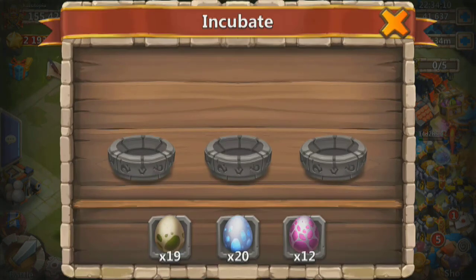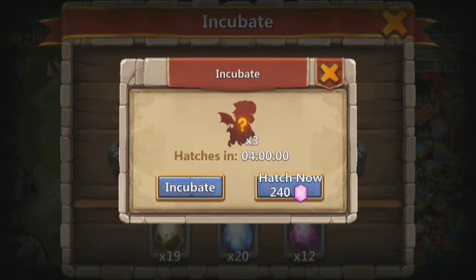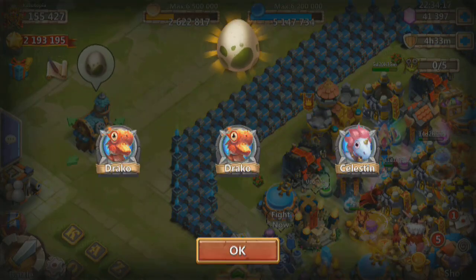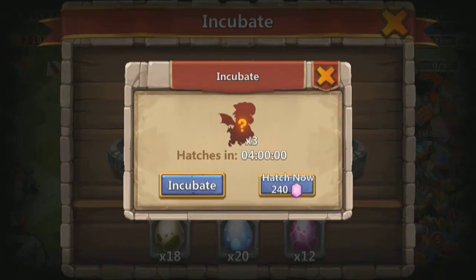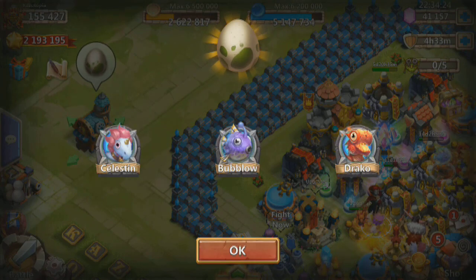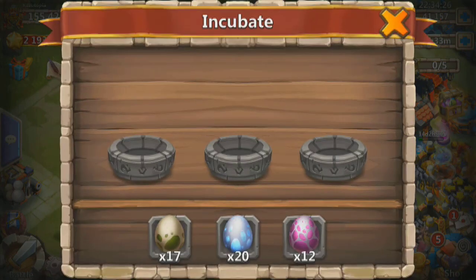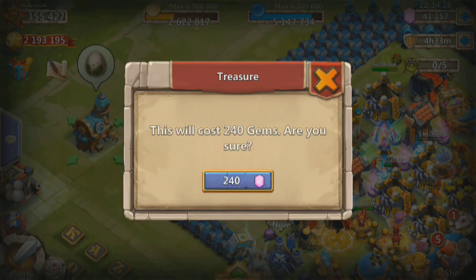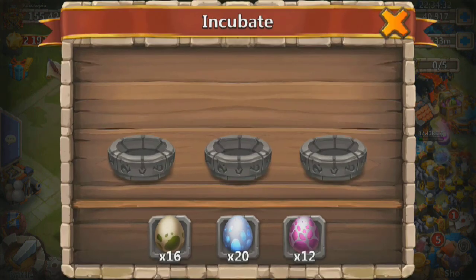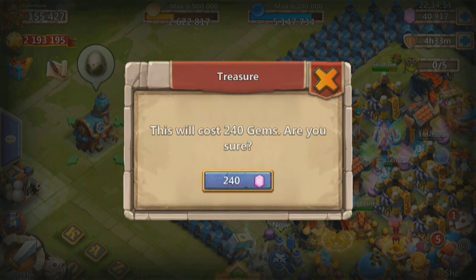Avier, Draco, Phoenix, Phoenix. That was a little faster somehow. Draco, Draco, Celestine. Celestine, Bublo, Draco. Give me something good. These guys are good, but we're looking for rares, man — give me some rares.